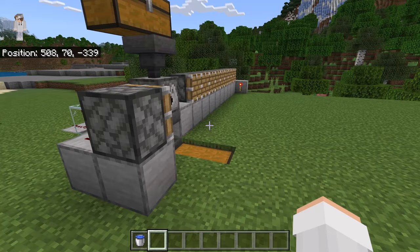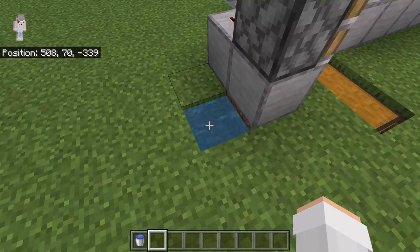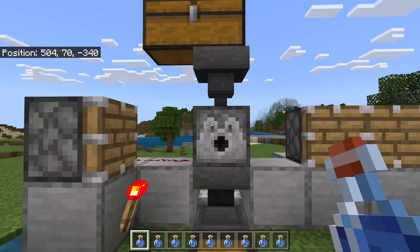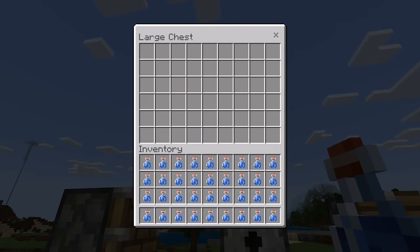The next step is to break this block. Now place water over here. That water will allow you to easily fill glass bottles with water. The next step is to add water bottles to this chest. You can add any amount of water bottles you want. However, the more water bottles you add, the longer you'll be able to use this farm before having to add more.